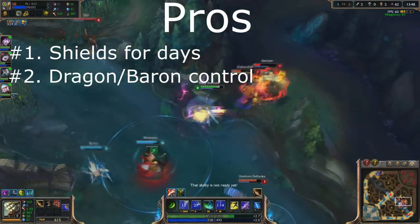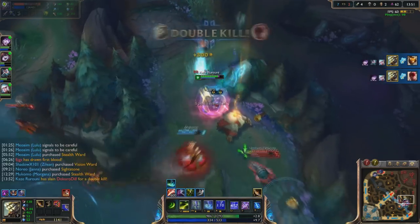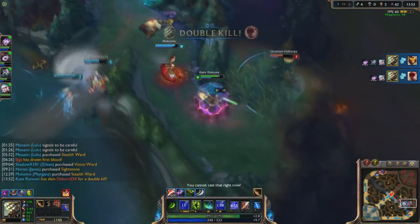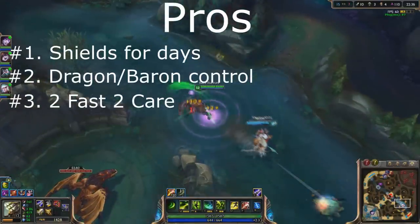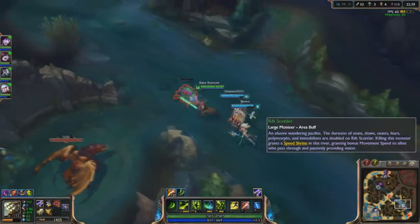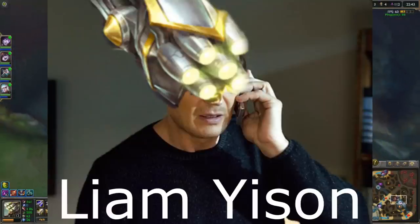Number 2: Dragon and Baron control. Because of your teamfight power, controlling neutral objectives will be very easy. You'll either force fights that you want, or get free objectives. Usually both. Number 3: mobility won't matter. With all of the buffs and speed boosts, it doesn't matter how much mobility the enemy team has. You will find them, and you will kill them.